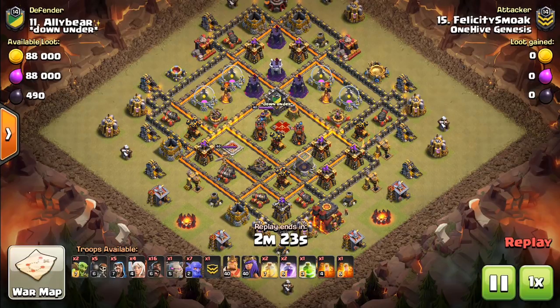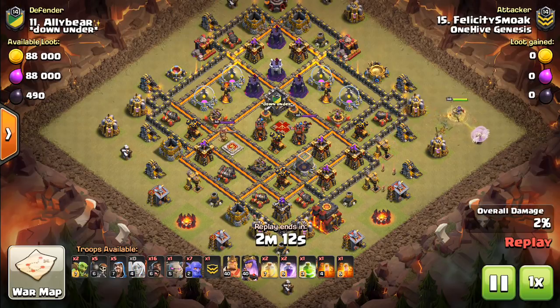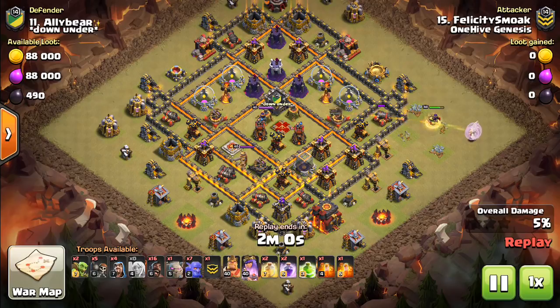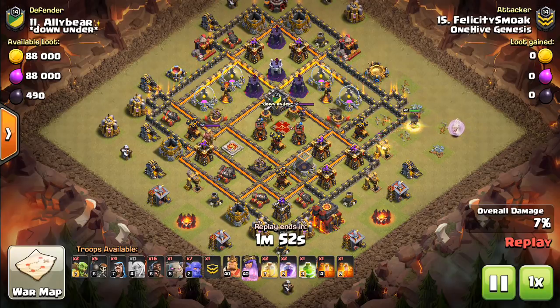If you see those multi-infernos, look to do a queen charge, and oftentimes Laloon is going to be your best bet on the back end because you don't have to deal with the pesky single Infernos that are going to pop your Lava Hounds. Now pausing briefly — if you have bases where both Infernos are leaning toward one side of the base, that is your cue to hit the opposite side hard with a kill squad. A queen walk leading into this is effective because the Infernos are on the opposite side, which means you don't have to worry about them locking onto the queen during her walk. It's a cool thing to do: start with a queen walk, then have it meet up with the kill squad, and the healers can get on your other troops and get them healed up as they cut into the base.